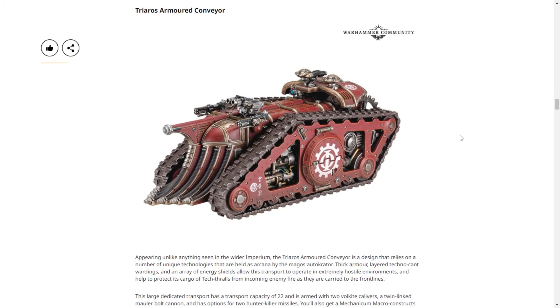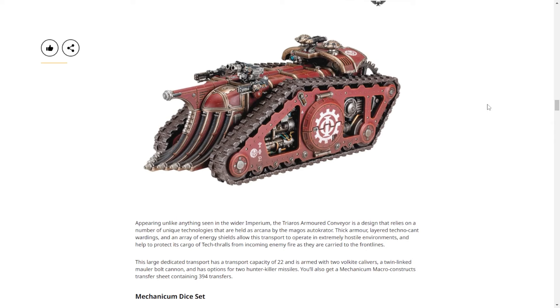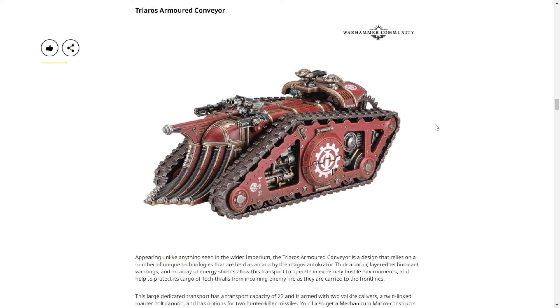Now on to the Triaros Armored Conveyor. This is huge — I love this design. It's not a super new design; there have been Forge World resin versions before, but this one's plastic, which means it'll be way more affordable and way easier to assemble, and it still looks really cool. I want to use that front section for a train. The front throws me off because it looks like a bunch of tubes — but I think those tubes are guns, or maybe shield generators, an array of energy shields.